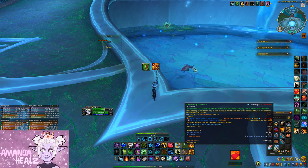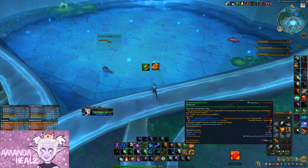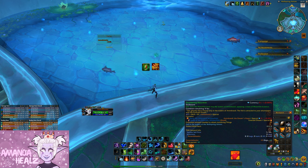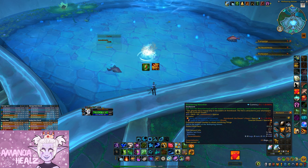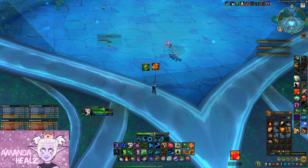It took me twice as long to get the Slumbering Moonfish — not sure if it was just bad RNG, but it felt like forever. When you have all the fish, stay where you are and click on the fish to use them, and they'll throw them back into the water. Do this with all 20 and a Prismatic Whiskerfish pool will spawn.